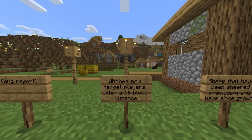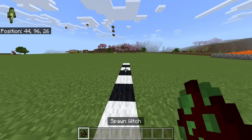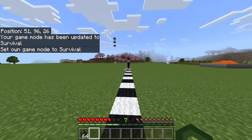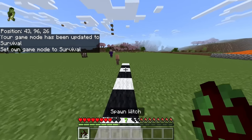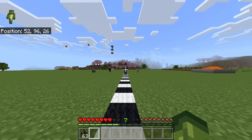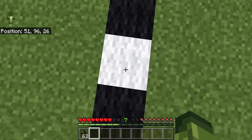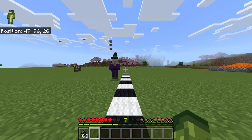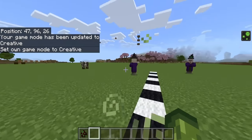Witches now target players within a 16 block distance. I did try this in beta and preview and it was bugged and did not work. The witch doesn't necessarily notice me until I get really close. It didn't notice me until incredibly late, so I think they need to revisit that one.